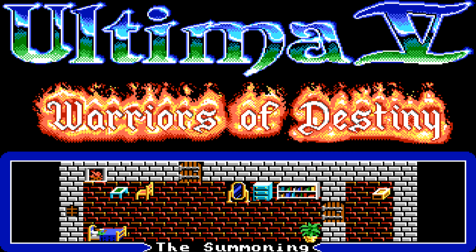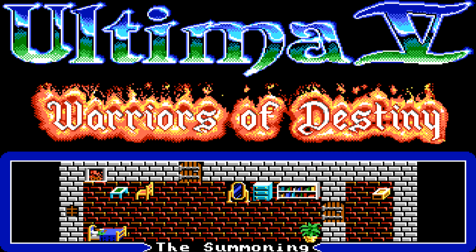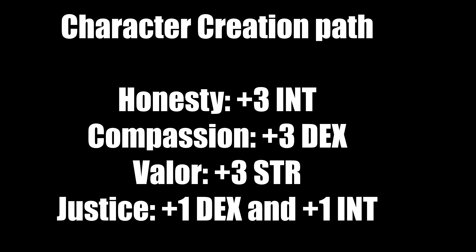Here's the deal about the character creation path. Just like Ultima 4, minus the final virtue, the path will be your class and adds stats to your character. There are three total rounds. You'll be asked about virtues — for example, if you choose the honesty path, per round you get three points of intelligence. Compassion gives three points in dexterity, valor three points in strength, and justice gives plus one dex and plus one intelligence.